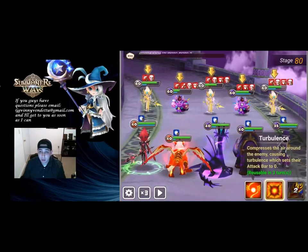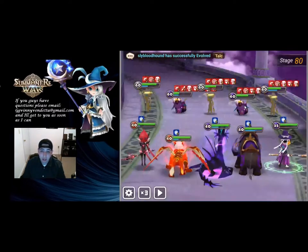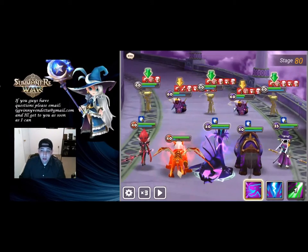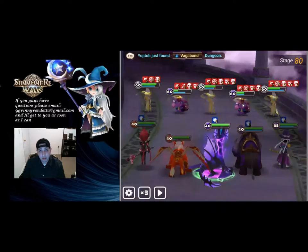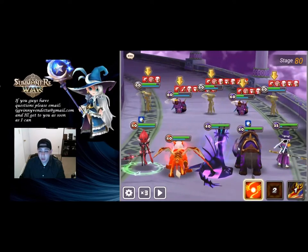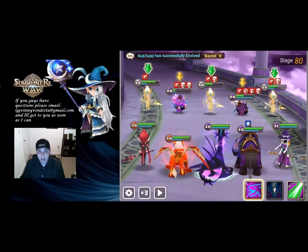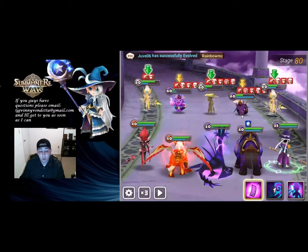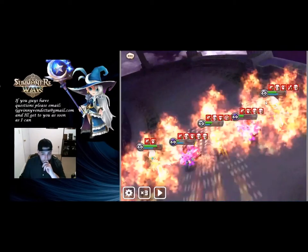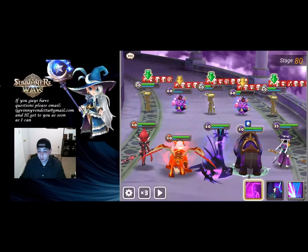Next monster is Spectra, the fire griffin. He is a natural three-star and absolutely amazing for TOA. His third skill has the AOE decrease of the attack bar and it slows, which is very good with Woonhack because Woonhack's second skill is almost a guaranteed stun if they're slowed first. His second skill does damage based on the enemy's max HP, so he's our main boss killer. He's also very good in Dragons speed teams, and you can get his brother the wind griffin and Bernard in the scenario dungeon.